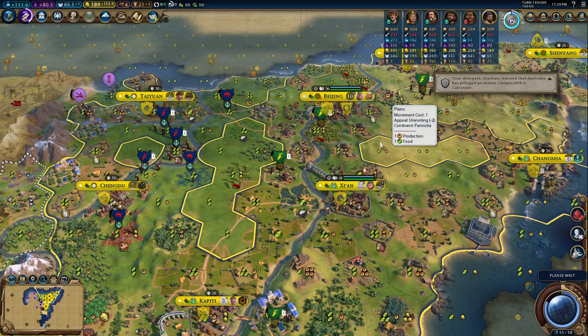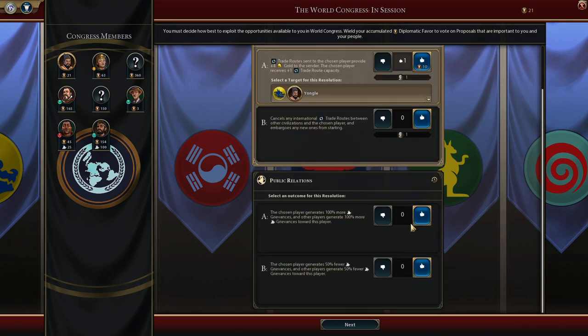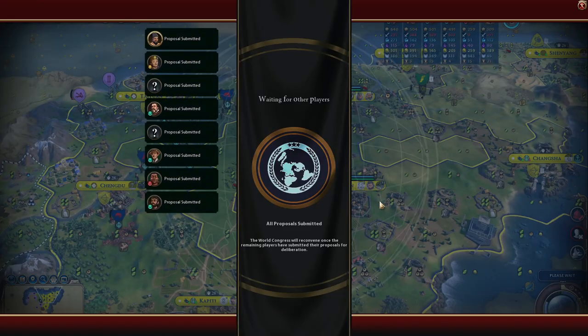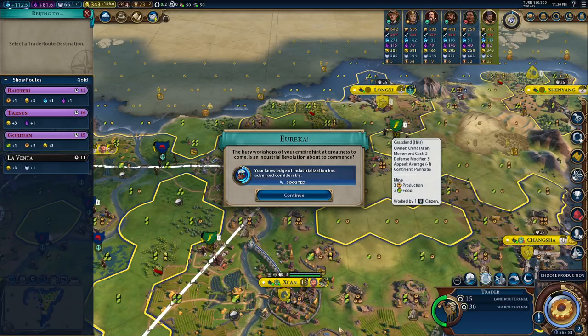Beijing is going to also improve its quality — production. Trade routes sent to the chosen player provide plus gold to the sender, the chosen player gets plus one route. I vote for myself generating more grievances. I mean, from now on I try to do my best to have a pacific game. And Yongle wins the trade routes.